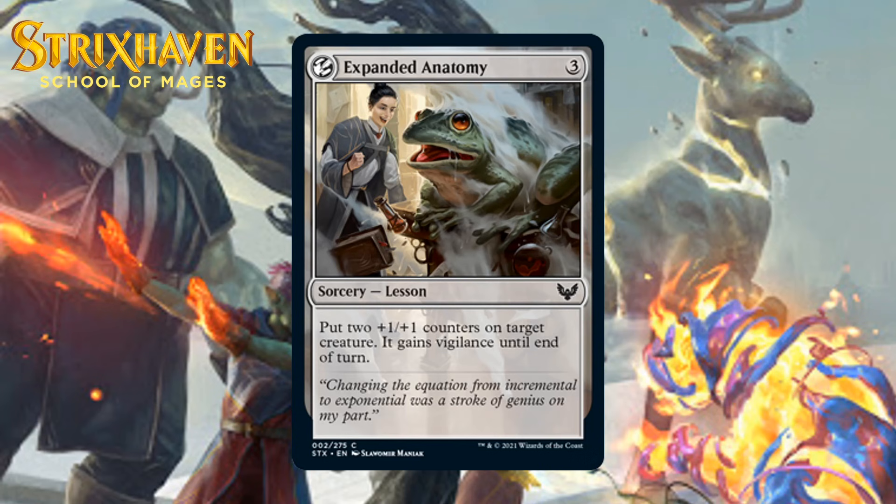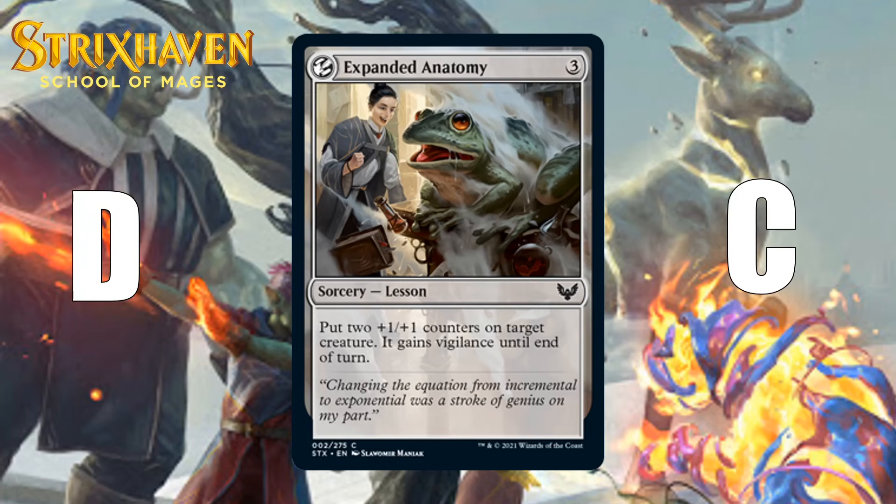Next up, we have Expanded Anatomy, which costs three generic mana for a sorcery lesson. Put two +1/+1 counters on target creature, and it gains vigilance until end of turn. This is not a card you would normally play in your main deck in most situations, but it's basically free if you play a card with learn. In a lot of ways, cards with learn will feel like reasonable cards with an inefficient but useful mana sink ability — the cards with learn already do a thing, and then they also get you one of these mediocre cards. But it's a free card, so I'm down with it. This is a D in your main deck, and a C as something to get out of your sideboard.